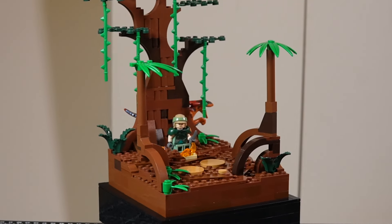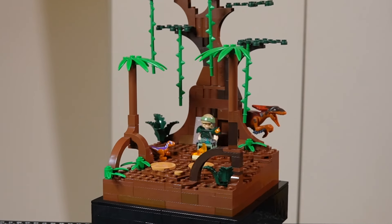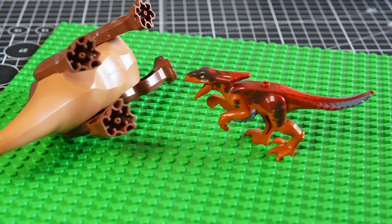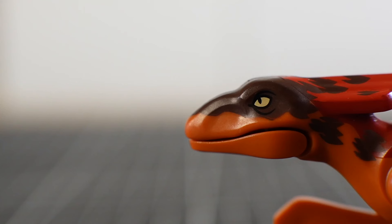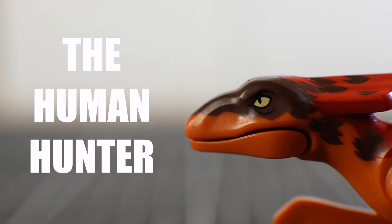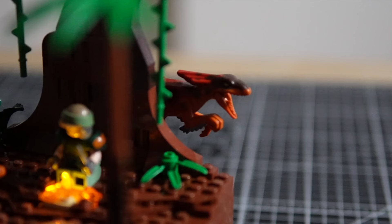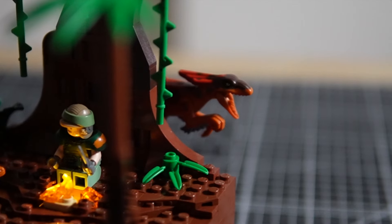As soon as the Battle of Horn Ridge ended, our protagonist fled the scene, knowing predators would come to feast on the corpses. Enter a new antagonist: the human hunter. This particular carnivore is different — instead of going for the corpses, he is going for protag.